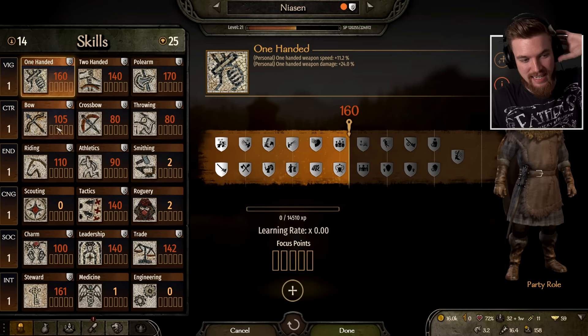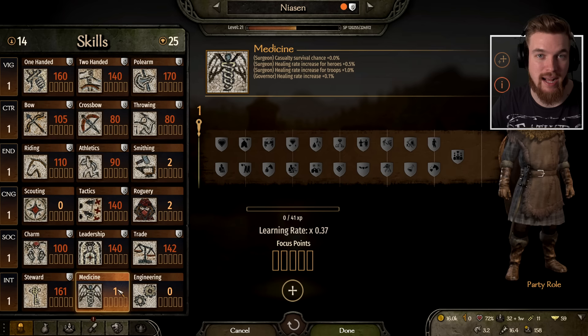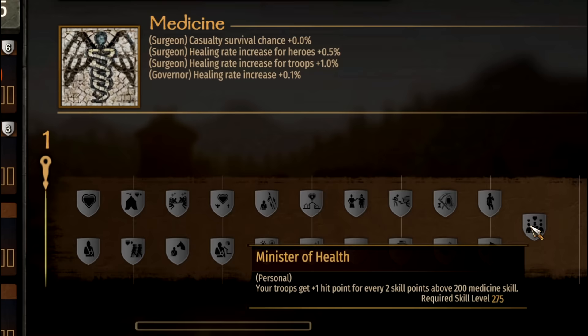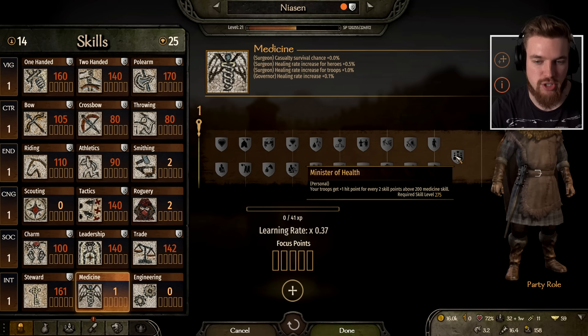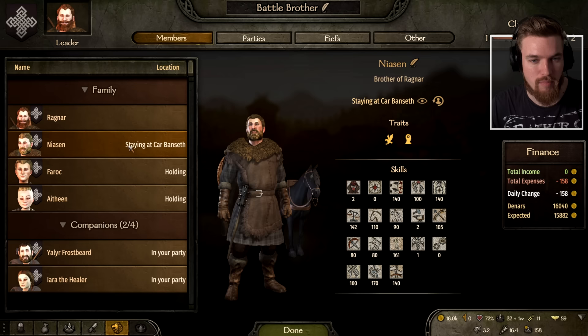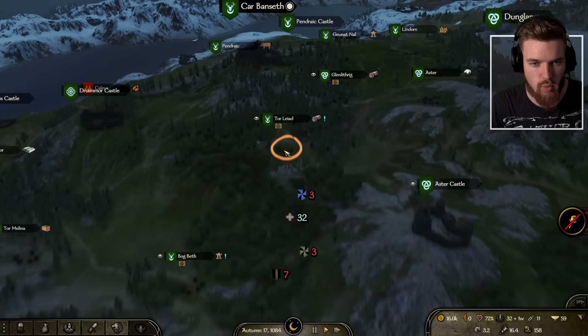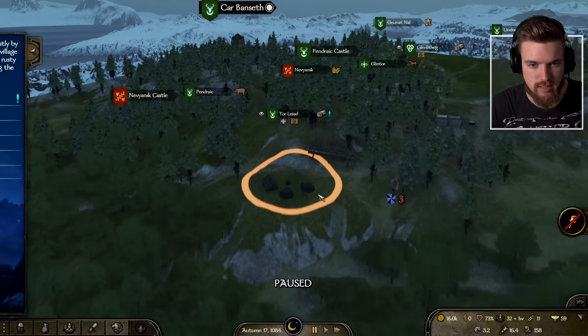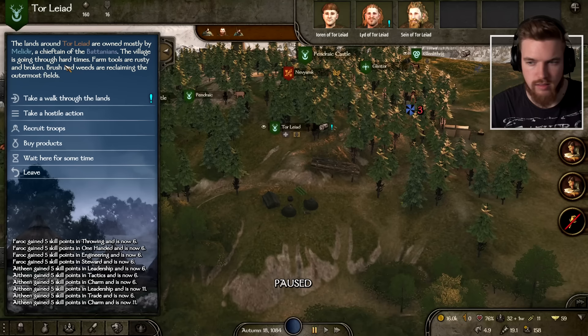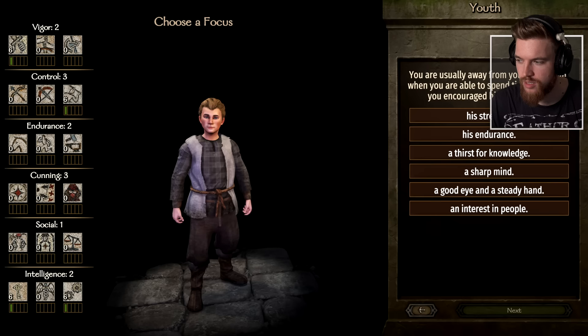Our brother is currently staying at Car Banseth, which is the castle over there in the distance. We're going to go to a nearby village first. I waited a bit to get some rest and Athene has reached the age of 15 and needs your guidance, as has Thorok at the age of 12. So we can now start to do the background for our followers now they've aged up.